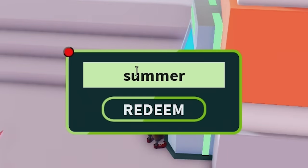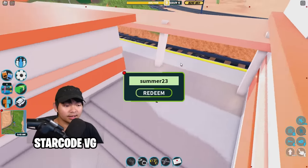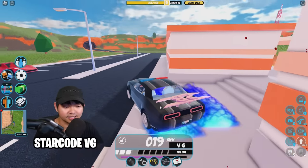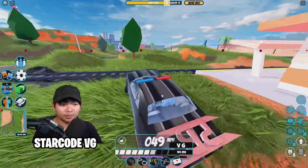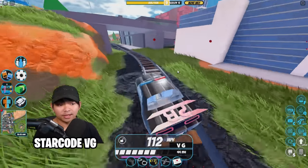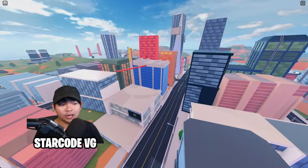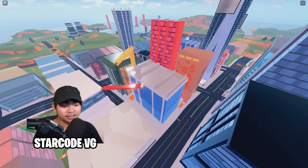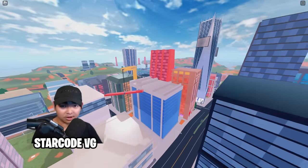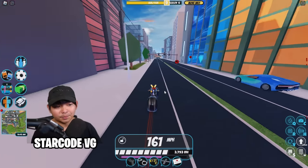If you want some in-game money for textures, go to the ATM machine and type in the code 'summer23' to get ten thousand dollars. Also, for those wondering, the police headquarter is gone — it used to be there but now it's just a blocked building.